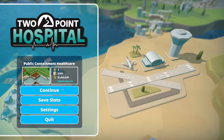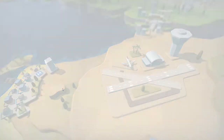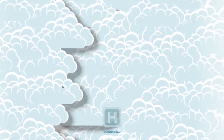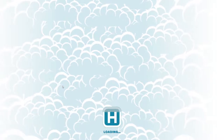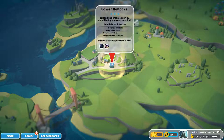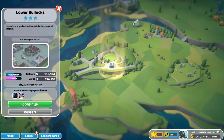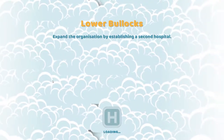Hello there everyone, welcome to the next installment of Public Containment Healthcare. I'll be carrying on with our second hospital this time. I believe one of the things I had to do was get a level 3 or 4 staff room, but I haven't played this in a few days. So expand the organisation by establishing a second hospital — yeah, I'm in the middle of that. Let's see how this goes.